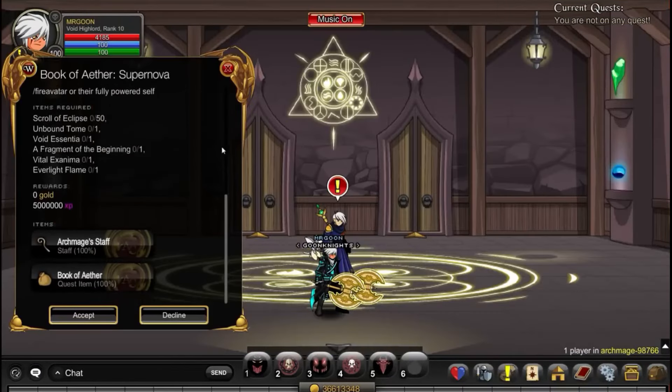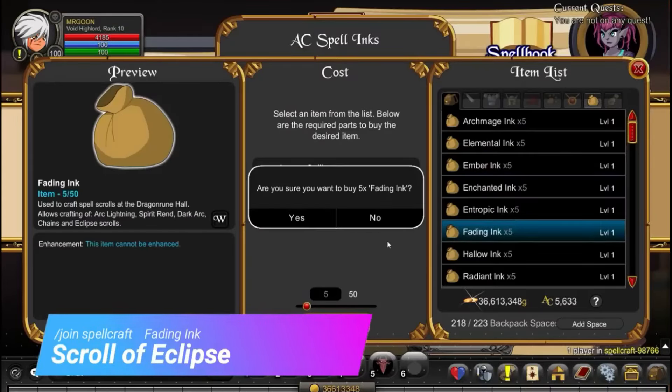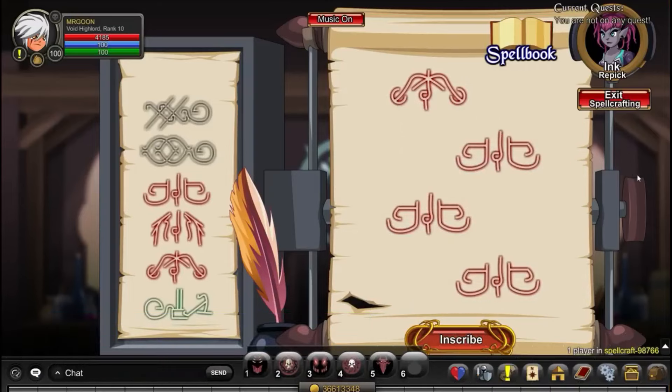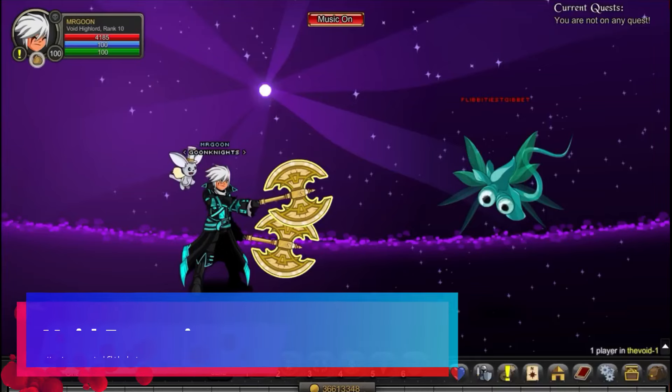That will be another quest complete once you've gone along and got enough of the requirements. Next up, we /join Spellcraft again — this time you want to use some Fading Ink to make your Scroll of Eclipse. If you don't know about these inks, you can actually just buy Arcane Quills within the Merge Shop for gold instead of going along and getting loads of Mystic Shards. I'd recommend doing that.